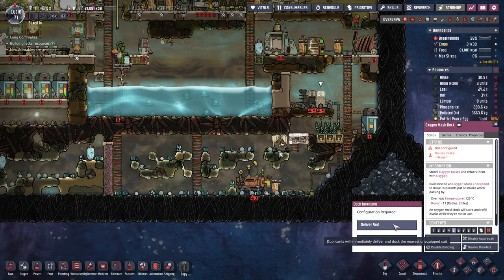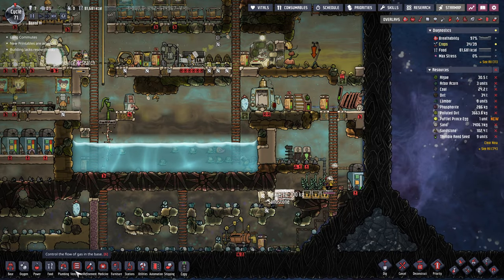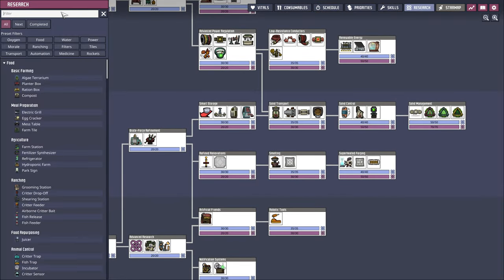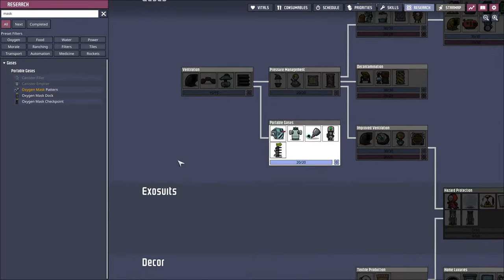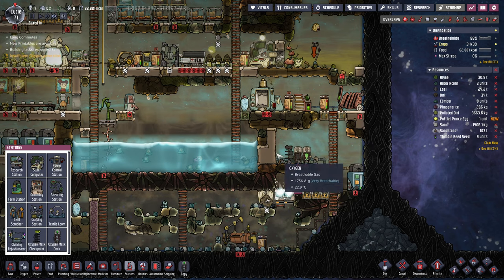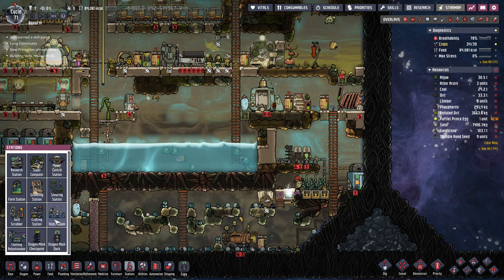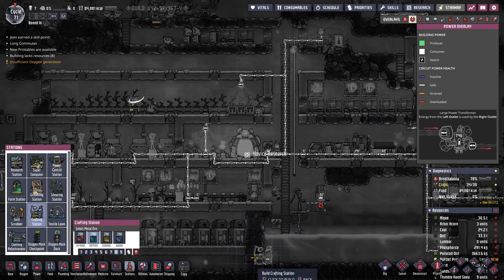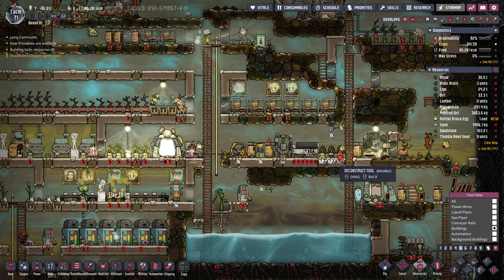What do these need? A suit. I can't remember where we make the suits — is it in the textile mill? Let's check. Oxygen mask pattern — okay, so we make it at the crafting station. There's a thing called a crafting station. Well, let's make one of those. I'm going to take these algae things out and we'll put it right in there.